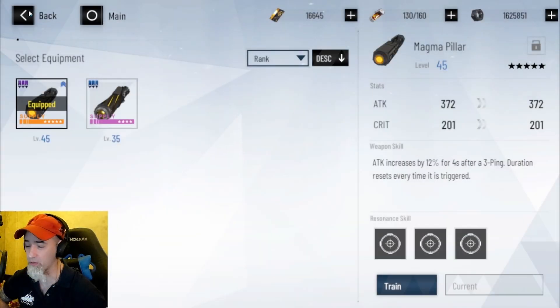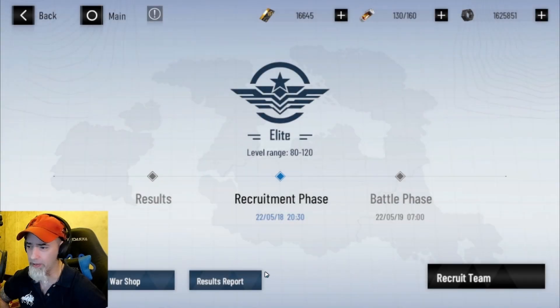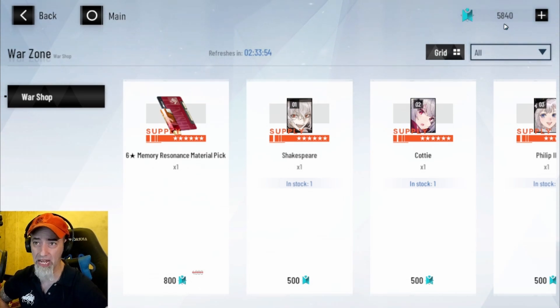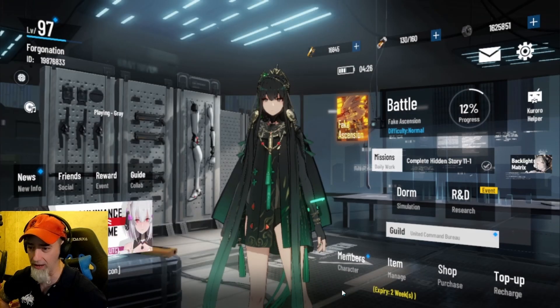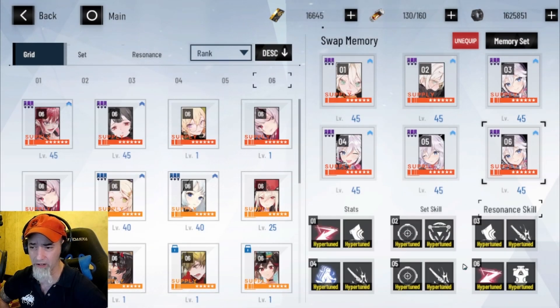It looks like this swap feature is only for six-star weapons, not five-star. The next thing is in the War Zone shop — you can now buy Memory Residence Material Picks, which is fantastic. You get these from farming the War Zone and can literally buy them. The cost scales up: 800 for the first, 1200 for the second, 2000 for the third. I'll save my currency and just buy the 800 and 1200 ones. You can use those to do guaranteed resonance on characters like Alpha.